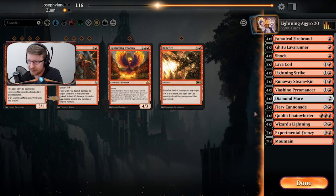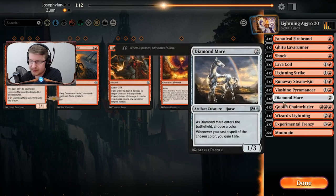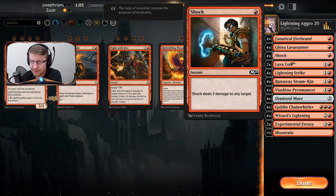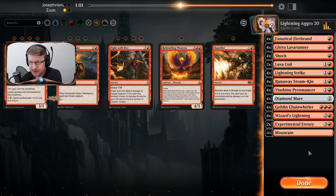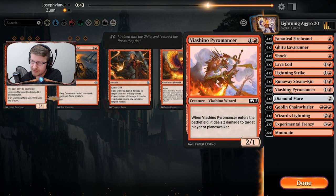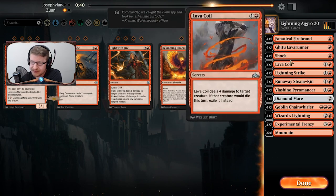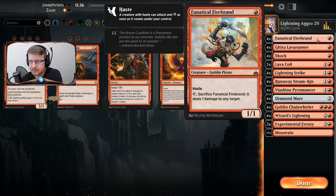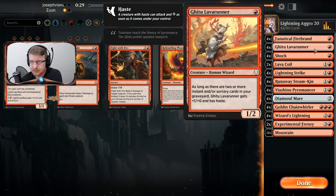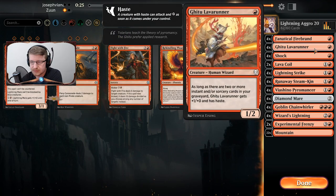I don't think these two cards are useful — I'll get rid of those. I'm going to cut Fiery Cannonade too since we have plenty of removal. Part of me even wants to get rid of Lava Coil and play a creature-based game to see if shocks and Lightning Strikes are enough removal. Keeping Diamond Mare because the 1/3 body is really good against Mono Red. Trying to think of the Guttersnipe — that's the card name I couldn't remember. I'll keep the Lava Coil.